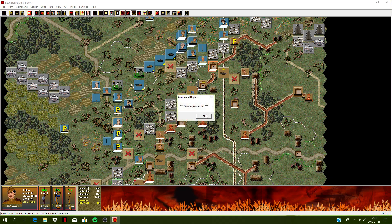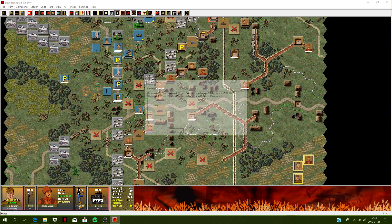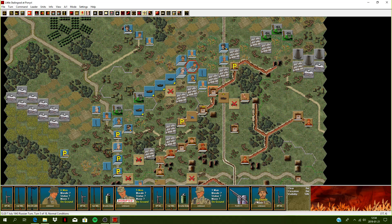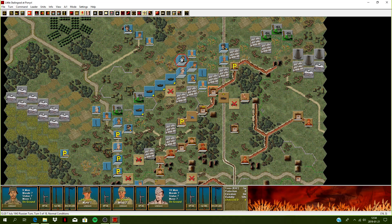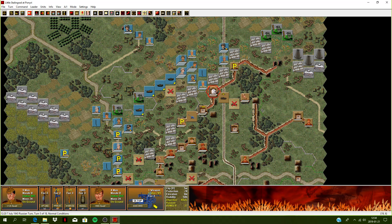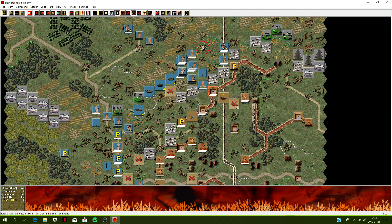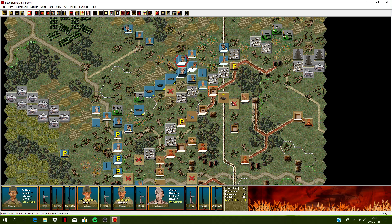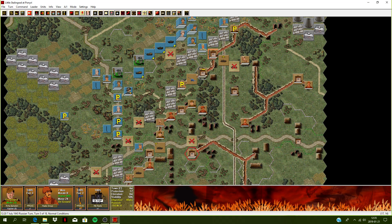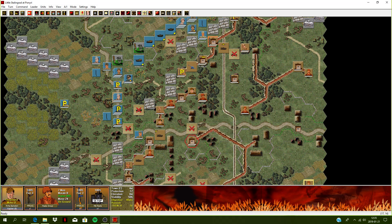Turn 5 of 18 - support is available. That should be the last fire mission - let's make it count. We've got to stop him here in the north - he's got so much stuff up here. Let's try and put it somewhere in the center here. Hope these rounds hit the mark. Hit my own troops there. No idea if I caused any casualties. All the missions are called now - no more artillery support.